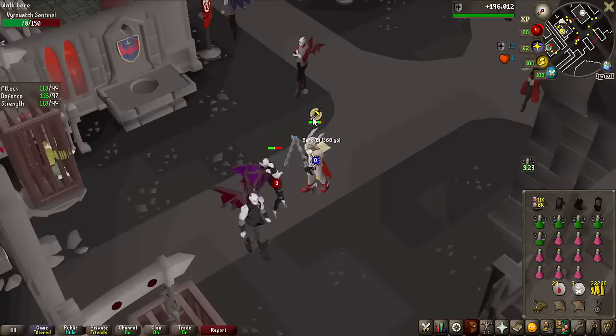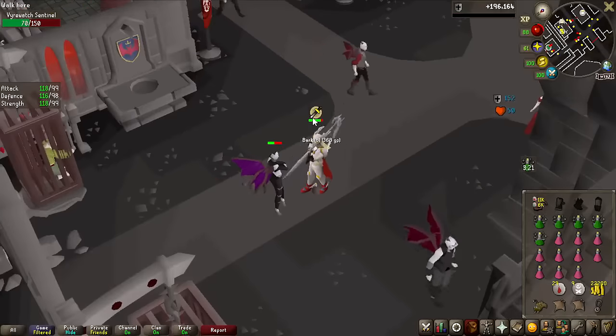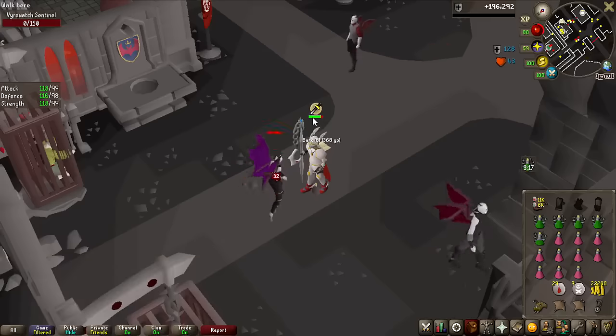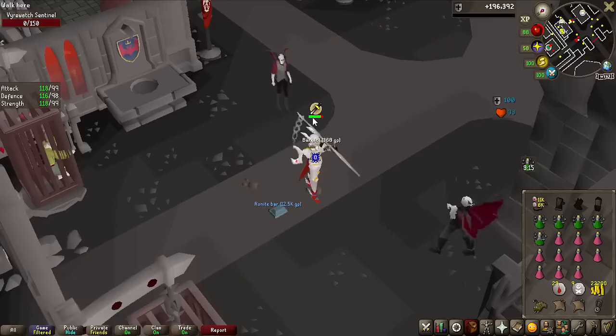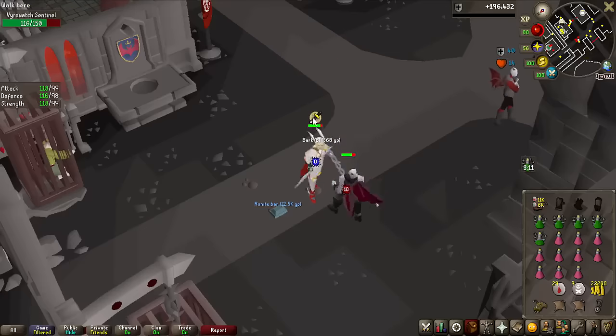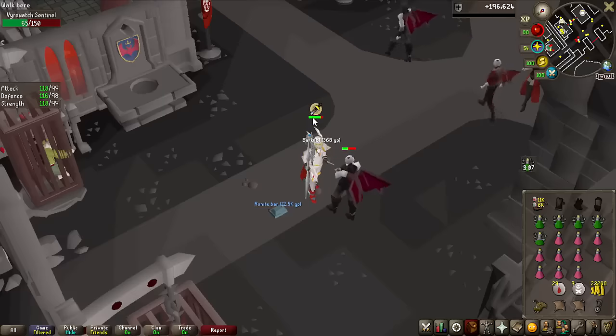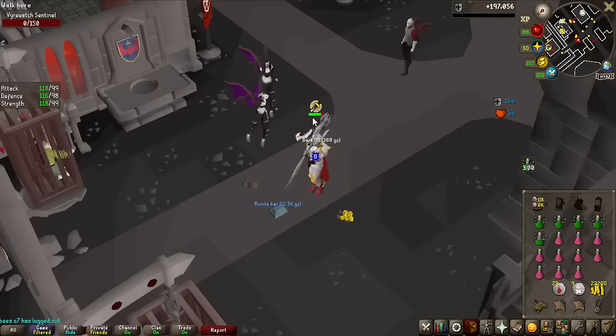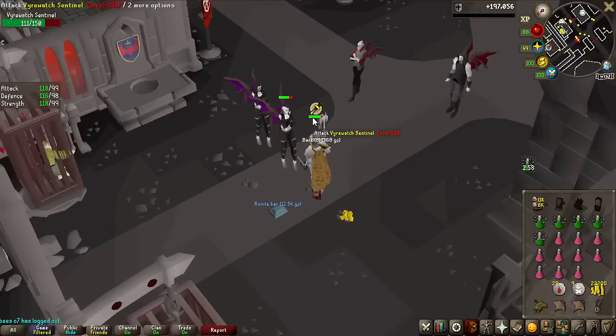I'm getting 98 defense here — one more hit — there we go, 98 defense! On this account I'm actually really close to maxing all the combat stats. I basically only have defense left, and then prayer. My prayer is around 81 or 82, but that's all just money — if you have a bunch, you can buy bones and slam it out in like 10 hours or less. So that's also a 99 I could get, as long as I have the money for it.